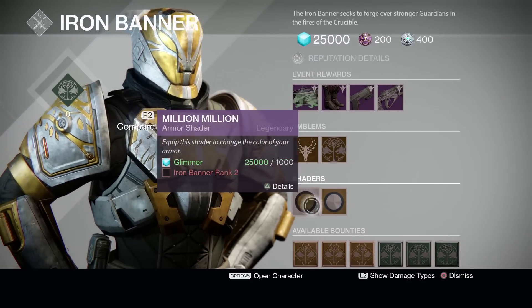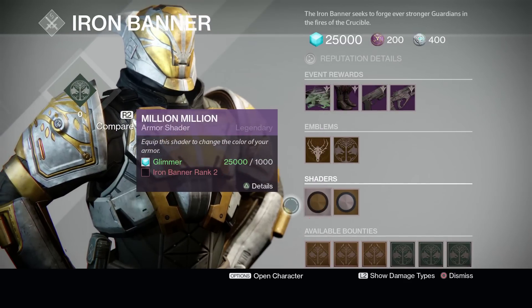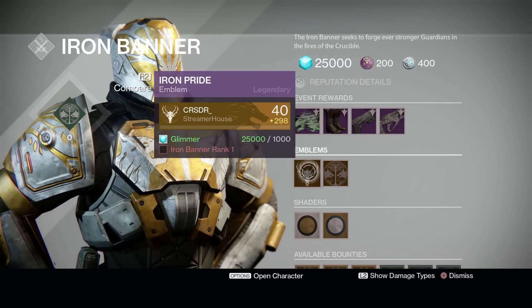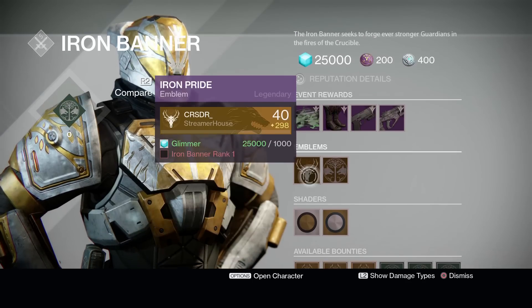There are two new banners, and they still sell Gold Spiral, which I'm kind of sad about because they should have more Iron Banner shaders this year. Fun fact: the year one class items, emblems, and shaders will still count towards bonus reputation in Iron Banner this year.